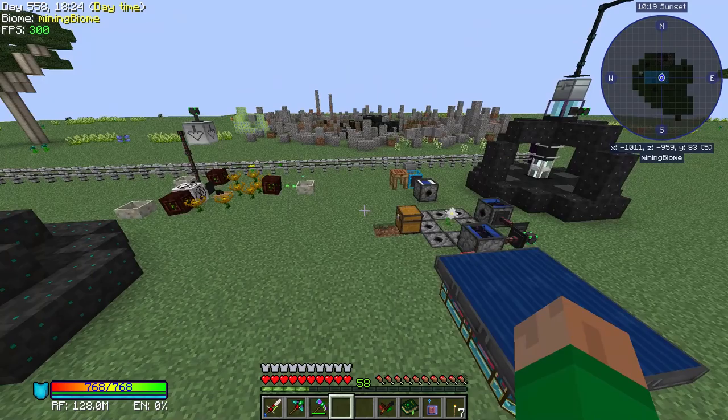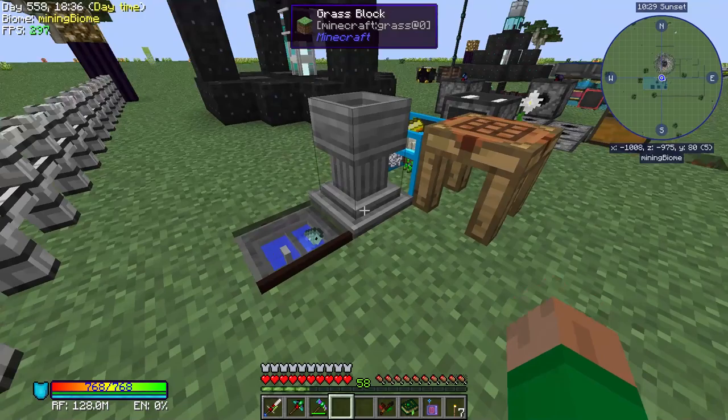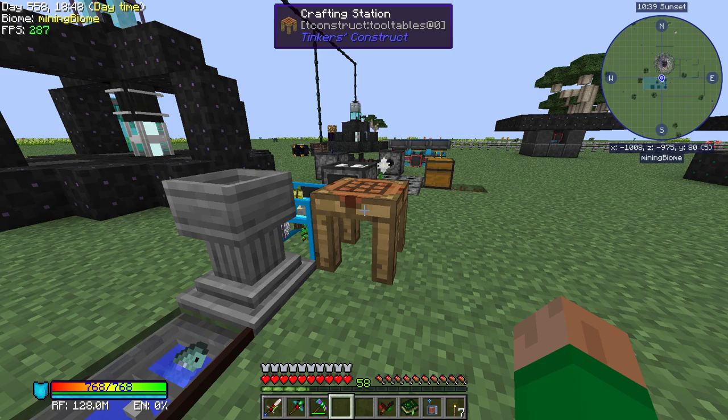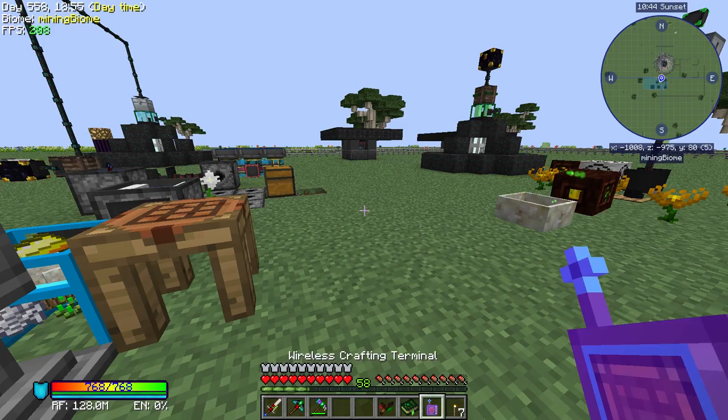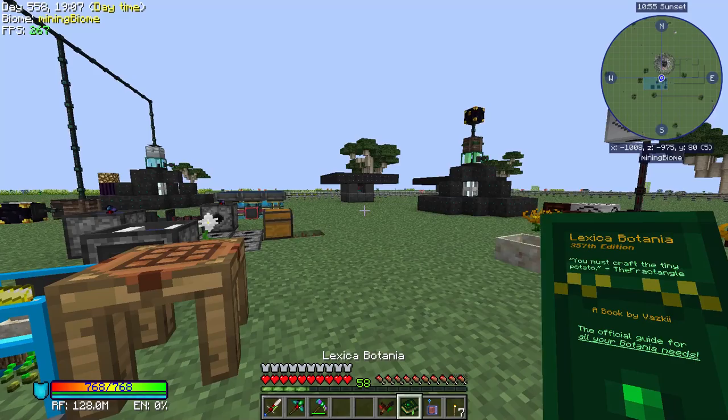We also have a bunch of Botania over here and I have done a few bits of Botania just to get the ball rolling. We have the usual petal apothecary. I have a kitchen sink buried in the ground here as a water source. I threw a crafting bench down here because we need crafting space and we're running low on wireless power to craft across dimensions right now, so that's something I want to fix today. I've made the wand of the forest and I have a Lexica Botania.